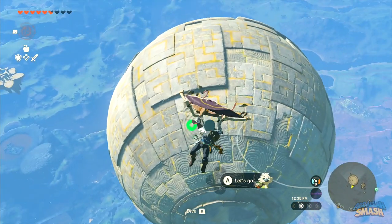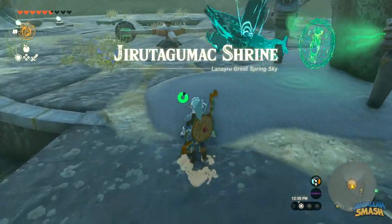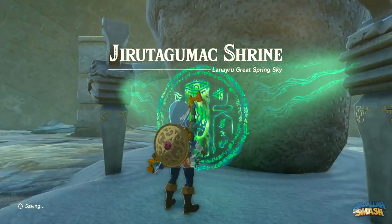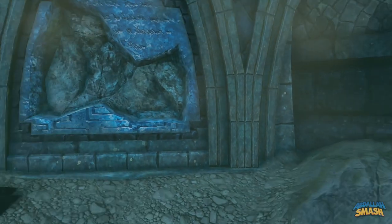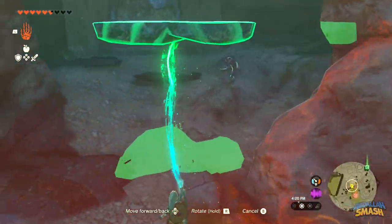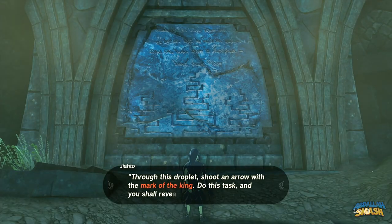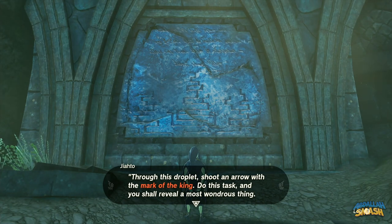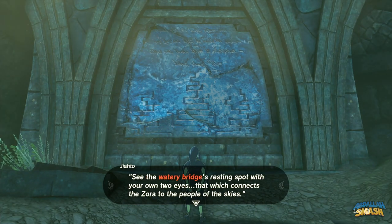Fly into the giant floating sphere and unlock the Geruda Gamak Shrine as a warp point for later. Head to Toto Lake and meet with Giato, who is observing a broken Zora stone slate. The other piece is directly behind him, so use the Ultra Hand to grab it and place it on the wall. Giato reads it and tells you a riddle involving the mark of the king, so you'll need to find King Dorifan.